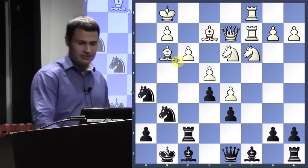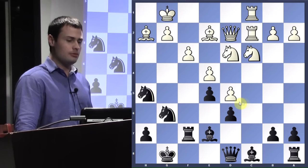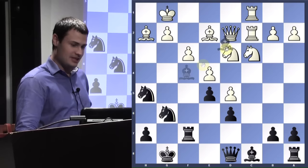Bishop h2, bishop e7. Now somebody tell me what Be7 threatens — it threatens to play Bg5, because that's a skewer and that's good for black. So white defends it.